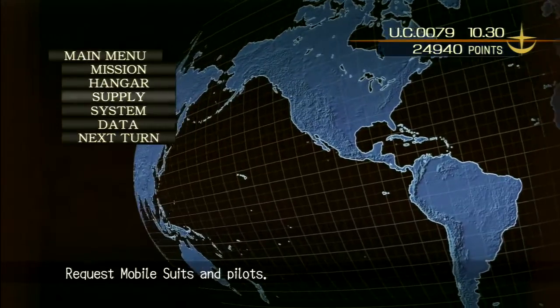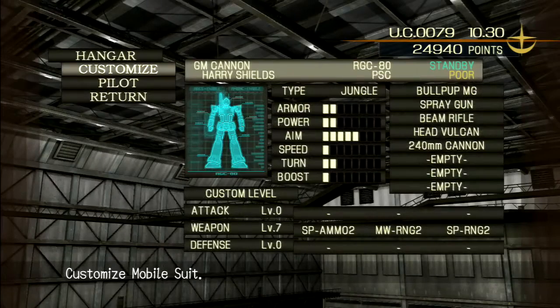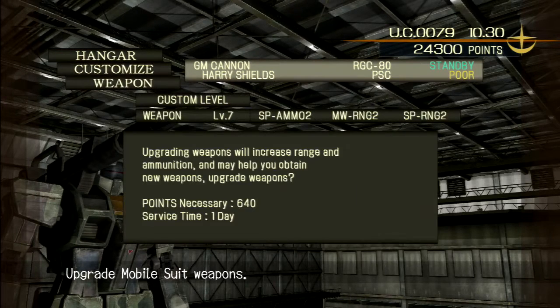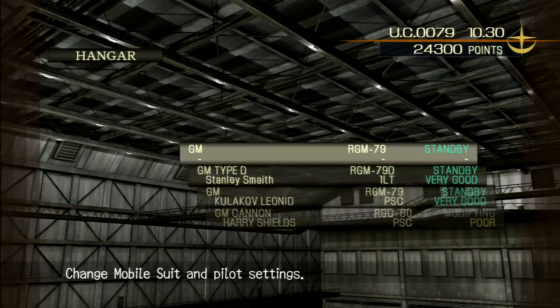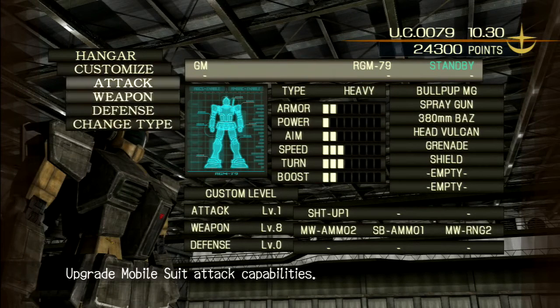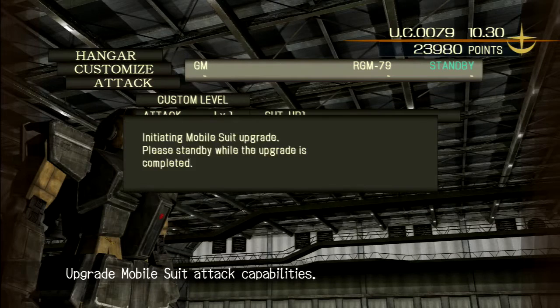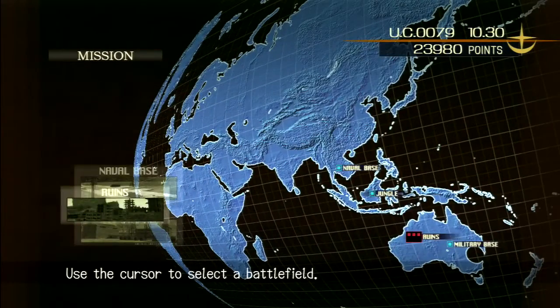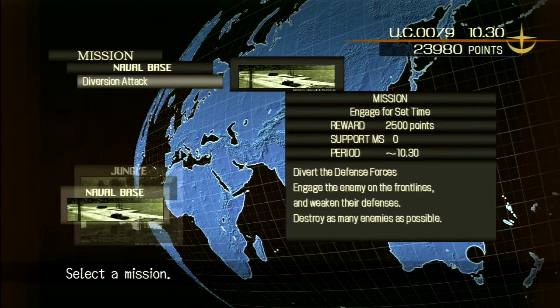We end the turn and our melee went up — who would have guessed. Their main weapon is maxed out now too. The GM Cannon gets Kukulov's cough — we upgrade the weapon on that one. We're also going to upgrade our GM even though we're not really using it and plan to get rid of it soon. Now we actually have to do a mission: a naval base attack, and if I remember correctly we don't have any allies on this one.